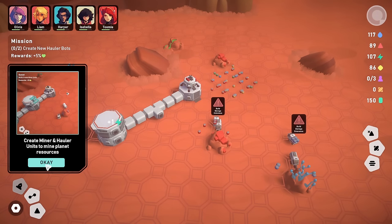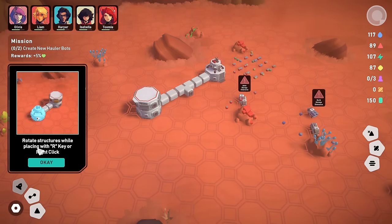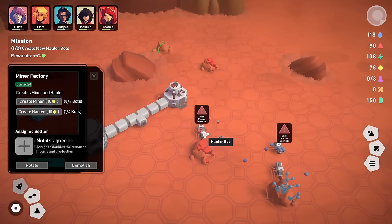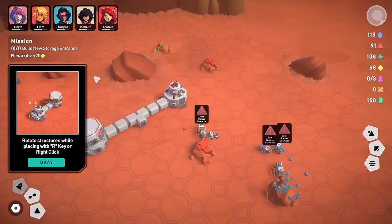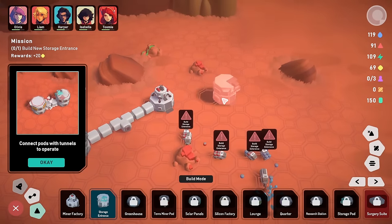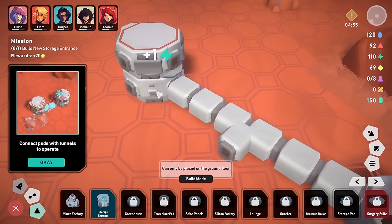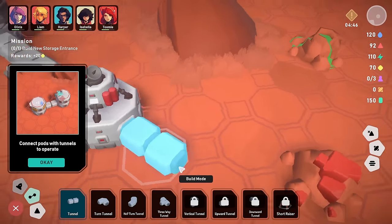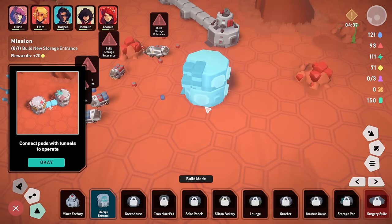Create miner and hauler units — we've done that. See connection status of pods by holding Tab. They're all connected, good. Relocate structures while placing with the R key or right-click. Now build a new storage entrance. The connective bits are the big doorway things — we need to bear that in mind when placing. We rotate the camera around and if we build a little storage thing here, we can connect it with tunnel pieces coming along and attaching to the doorways.